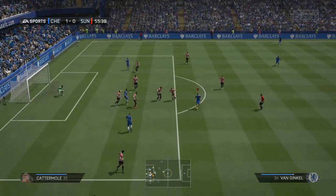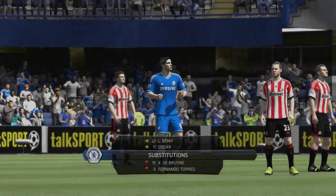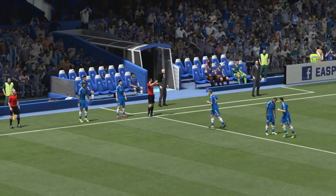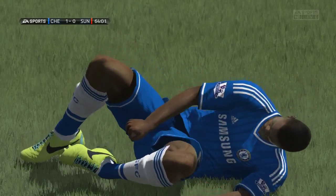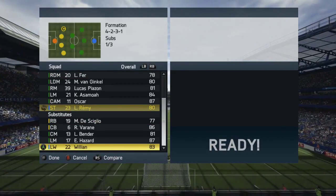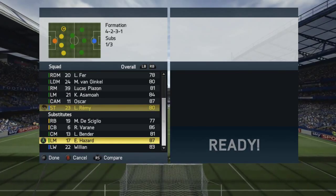We come close again - five Sunderland shirts trying to close the ball down, eventually it drops to Leroy Furr but his shot is straight down the middle to Kieran Westwood. I made a change, bringing on Loret Remy for Kevin De Bruyne and Fernando Torres - and the first thing Remy did was get injured. Not only was it an injury but a substantial one - a broken ankle. It's the second broken ankle we've had this season and I'm devastated.